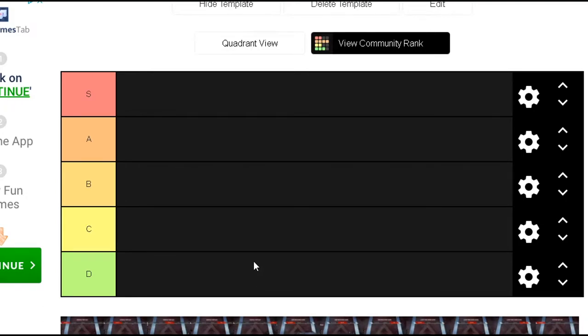All right, so today we're doing an Apex Legends weapon tier list. We're going to be doing it in order from the loadout menu in the game, starting with rifles and ending with pistols.